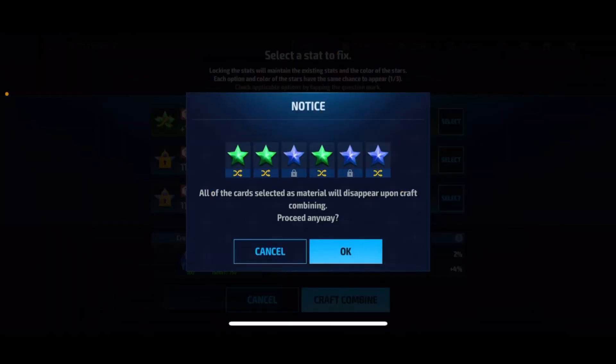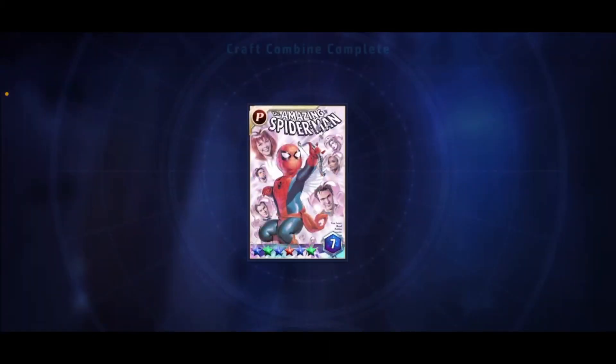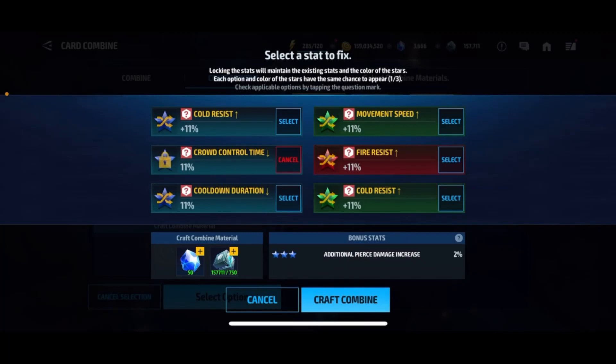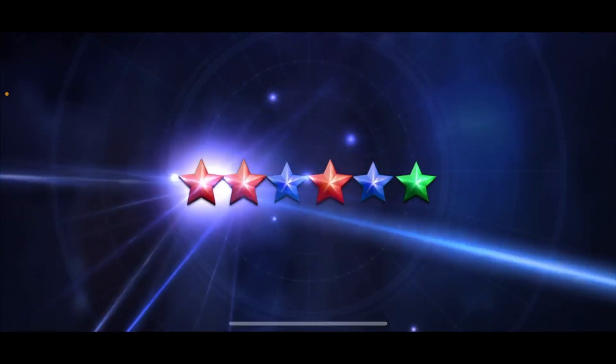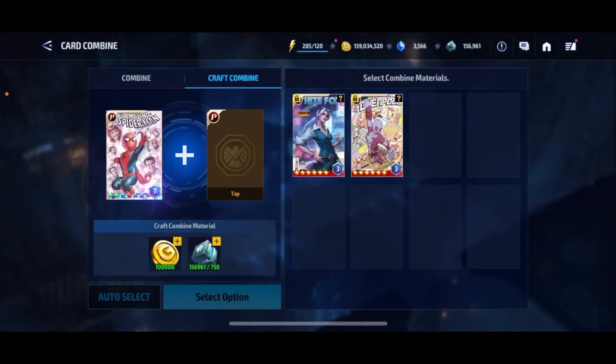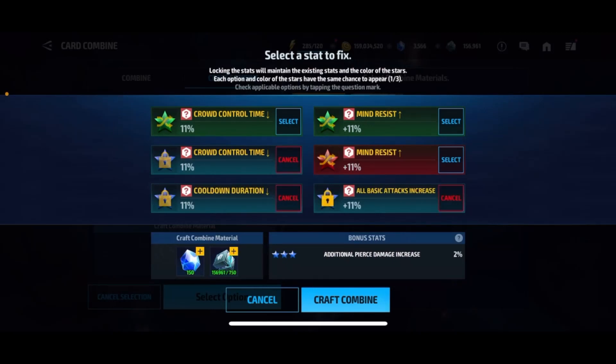We only can lock two of them, so let's get straight into crafting. We've got four tries — hopefully we can get at least two of these stars squared away so next time we can finish out the card. Here we go. We got one blue star and it is Cold Resist, so that's not going to cut it — we're going to have to re-roll that again. The other stars aren't even the right color. It's 100 crystals per re-roll, meaning we're going to spend 400 here today. We got one blue and it is all basic attack increase — beautiful! That's one down. We were at 68% all basic attack before, so that's going to increase. Now that I locked three stars, it's going to cost 150 crystals.